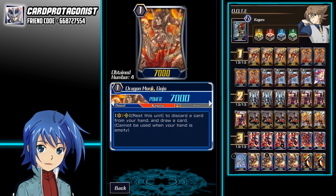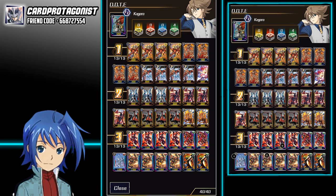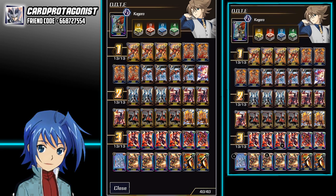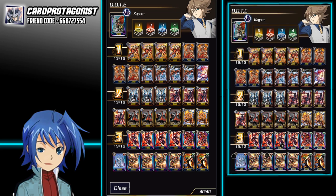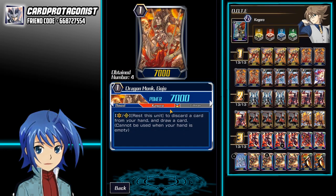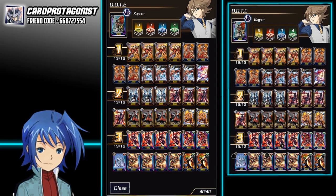First of all, we play 4 copies of Gojo. This is a personal preference because you'll be able to rest him, ditch 1 card, and draw a card. It's very important because you really want to have your extra Persona Blast pieces and extra copies of Dragonic Overlord DN in your hand. So with Gojo, I'll be able to discard extra cards — usually triggers — and try to draw into Dragonic Overlord DNs or extra perfect guards. He's also a 7k booster, so 7k behind a Burning Horn will help you hit 19k, which is still a magic number.